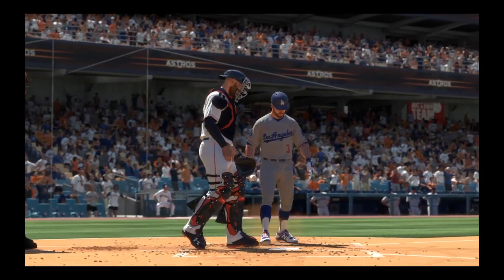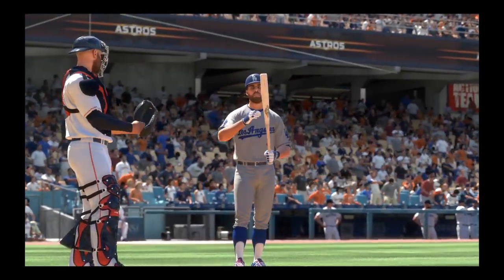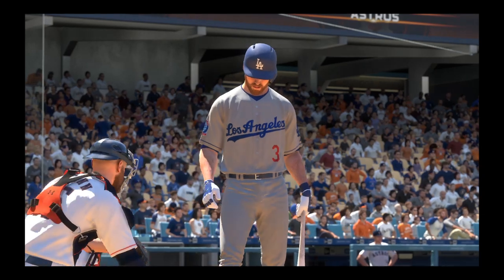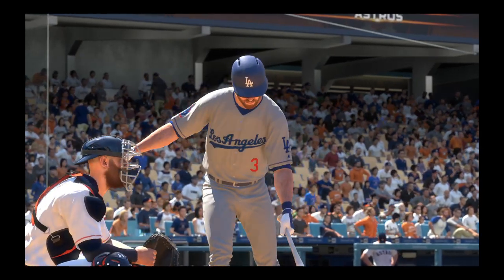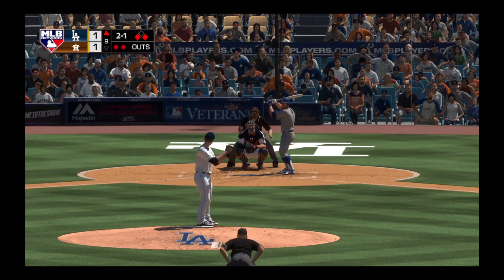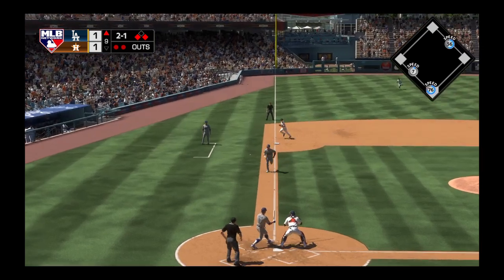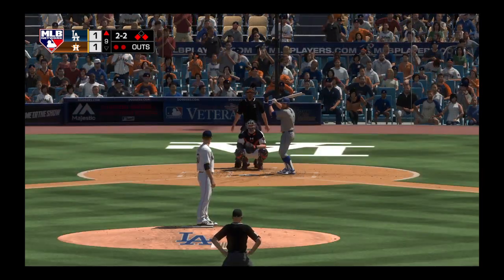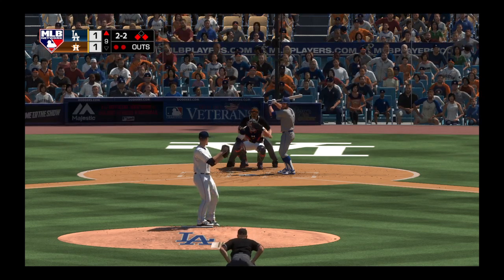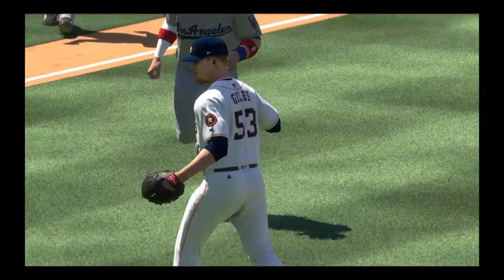Digging in once again — Chris Taylor. His day at the plate hasn't amounted to much, 0-for-4. But this is a great opportunity to make a stand when your team really needs you like they need it right here. You have to be able to put your personal struggles out of your mind — right now is all that matters. Bouncer down the line, foul ball, strike two. Here's the two-two pitch, and he strikes him out on a good pitch. So one run can win it as we head to the bottom of the inning.